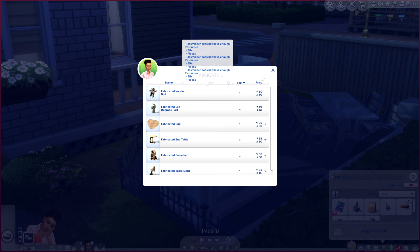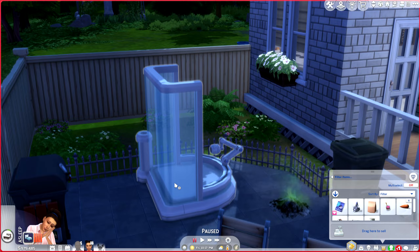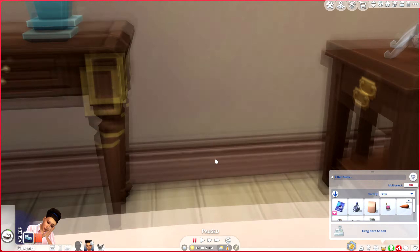So just increase your handiness and you'll see more options. If you have any more questions, make sure to put them down below. But other than that, this has been a Sims 4 tutorial on how to get eco upgrade parts. Have a wonderful day!